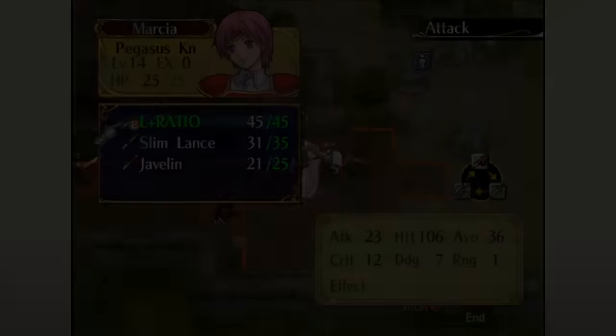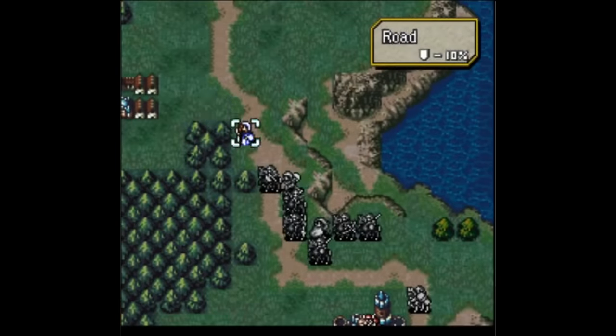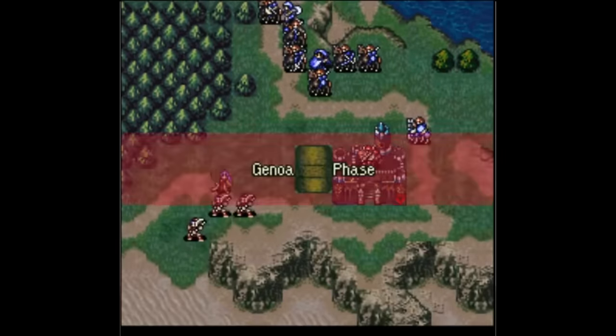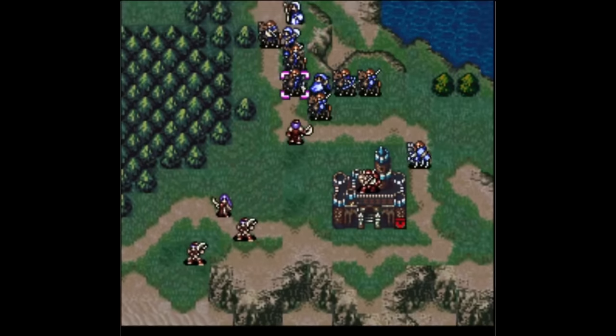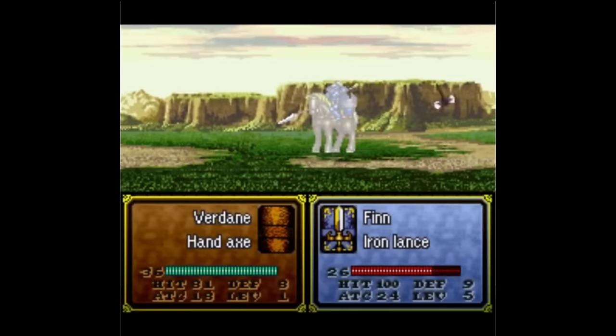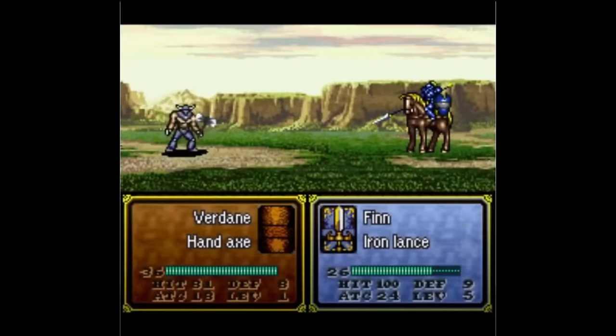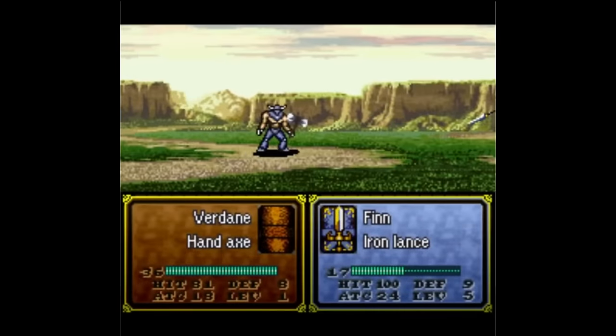Next up is FE4, and recruitments aren't too crazy in this game, but it does have a few interesting ones. Two are mainly possible due to the game's mechanics, and one has been used a few times since. First, Ira and Hannibal's recruitments are fairly unique — for both of them, you need to seize a certain castle before you can recruit them. In Hannibal's case, the easiest way is to put him to sleep, but in Ira's case we don't have a way to do that yet.